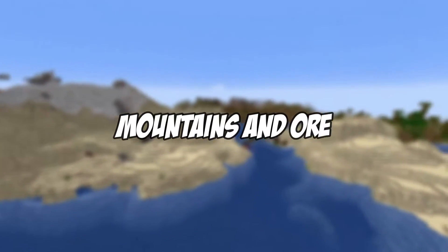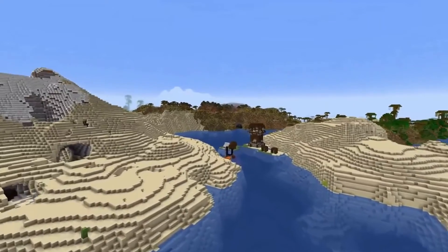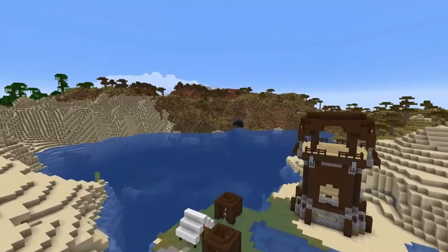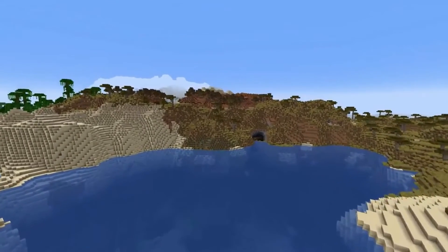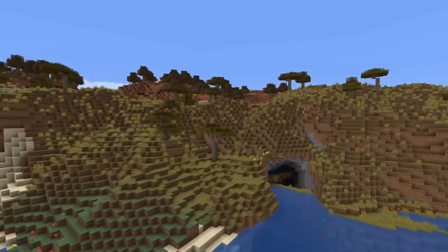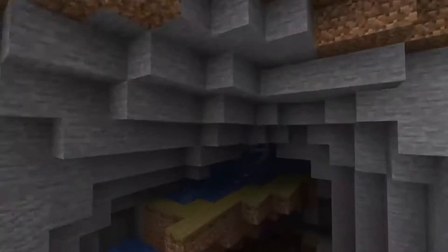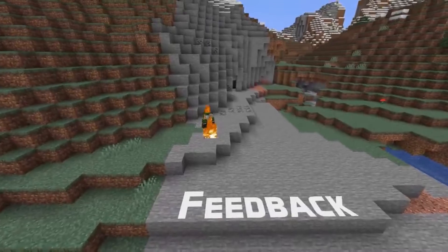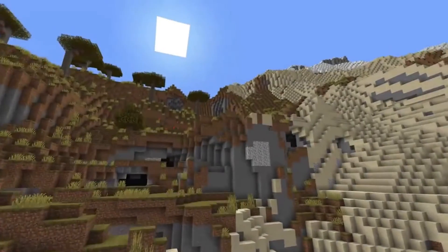Mountains and ores. As a general rule of thumb, Minecraft's Caves and Cliffs update will raise the roof by extending the height range by 64 vertical blocks, bringing the total y-axis in a world to 384 blocks. This will allow for much taller mountains to occur naturally in the overworld. Going underground, the vertical space downwards is also getting a 64-block extension. To accommodate for all the extra space, new ore veins will be much larger so you don't have to dig as far to find anything good.